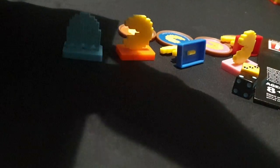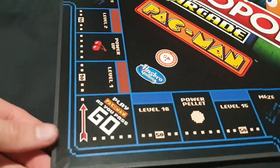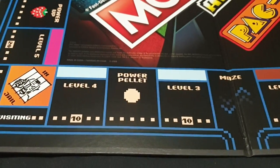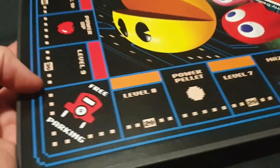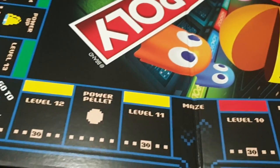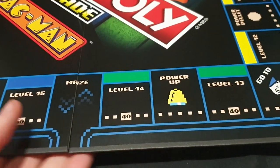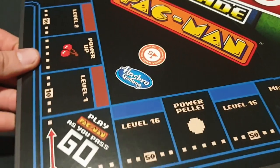Let's open up the game board and have a look at that. Starting from Go, the board runs: Level 1, Power Up, Level 2, Maze, Level 3, Power Pellet, Level 4, Jail, Level 5, Power Up, Level 6, Maze, Level 7, Power Pellet, Level 8, Free Parking, Level 9, Power Up, Level 10, Maze, Level 11, Power Pellet, Level 12, Go to Jail, Level 13, Power Up, Level 14, Maze, Level 15, Power Pellet, Level 16, and back to Go. Nice little looking board.